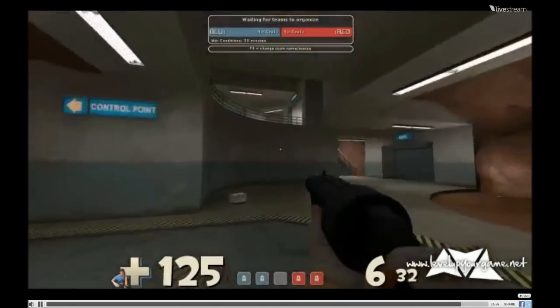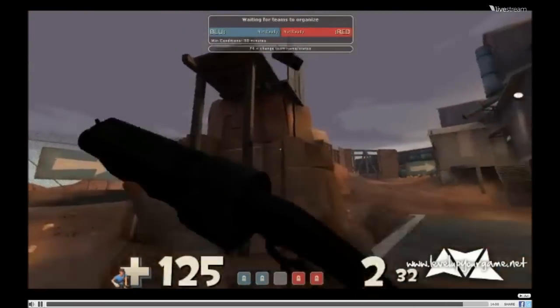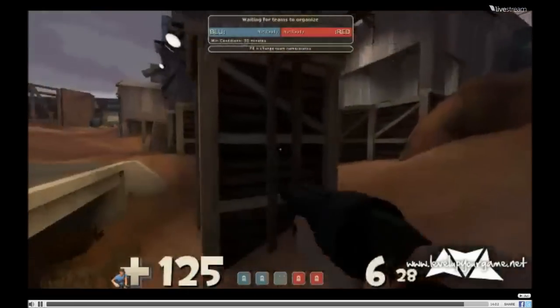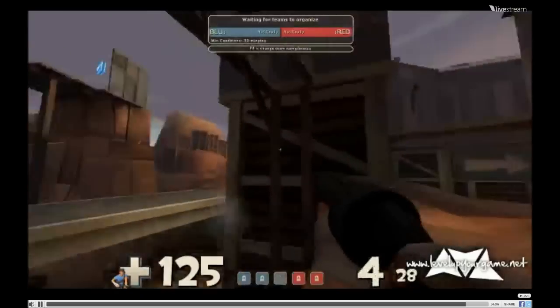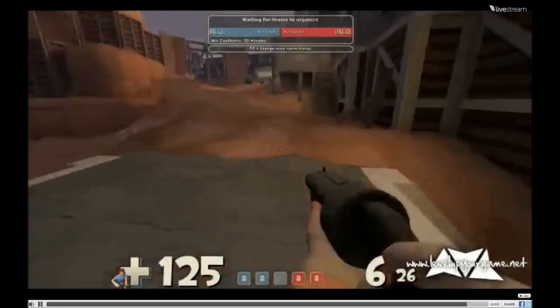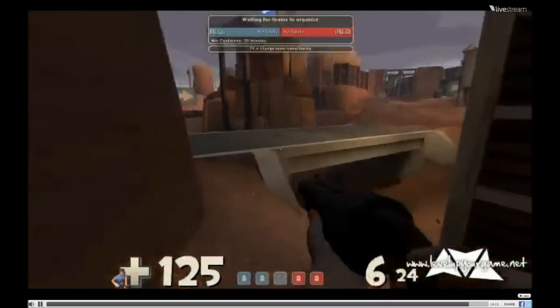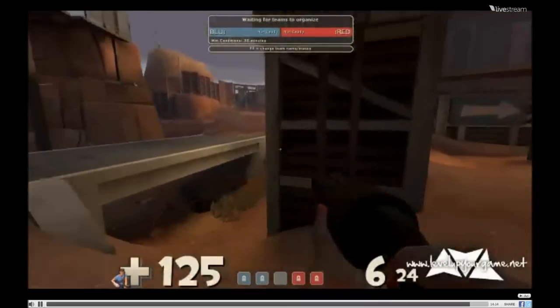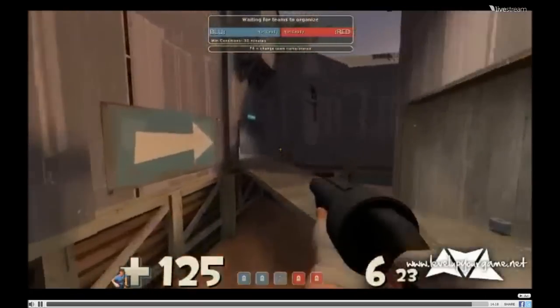Either way, as you're pushing out, you need to have at least one Scout on the point at all times, trying to cap it back. Meanwhile your other Scout can be over here whilst you're capping it back, just supporting. If anything tries to jump, he can come over here and do damage. If the Demo's trying to stick you out and does successfully stick you out, you could even try to come out of house - this is very risky, but you could.